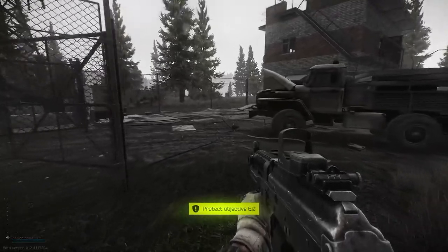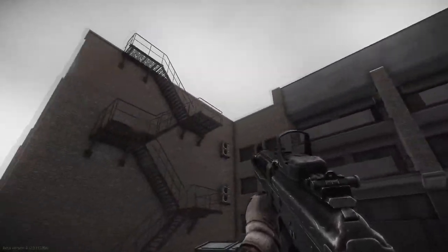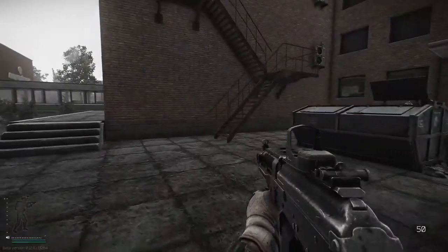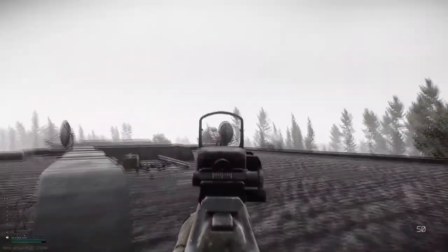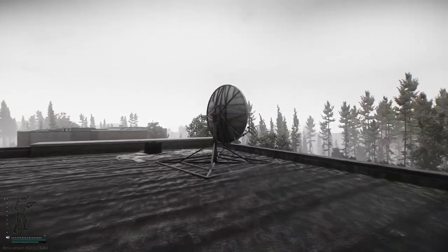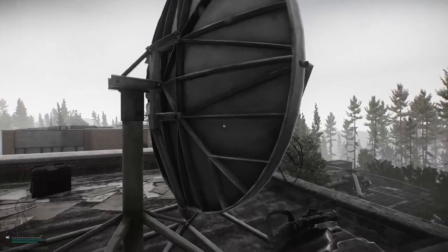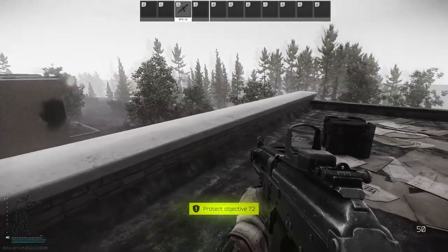And here we are at the third and final location on the resort. Now it's up onto the roof that we need to go. It's over to this antenna — or dish, sky dish is what it reminds me of. So it's after plant, another 9 seconds and this one will be complete.